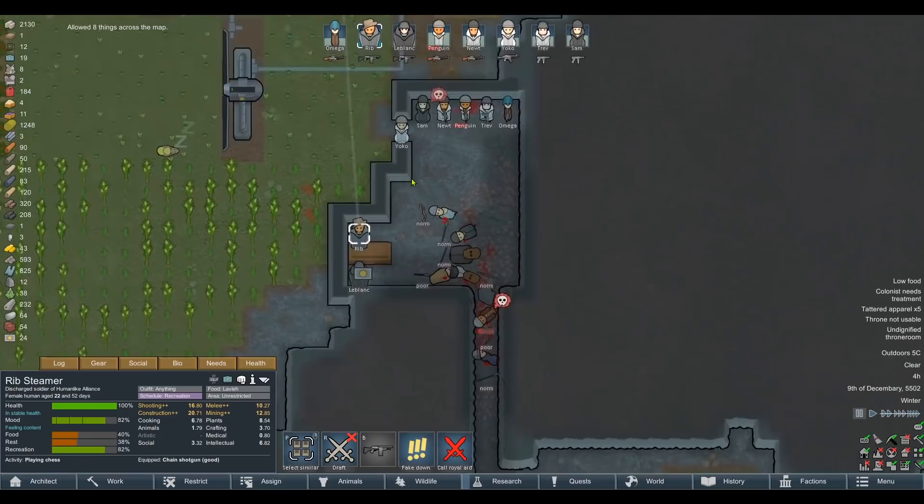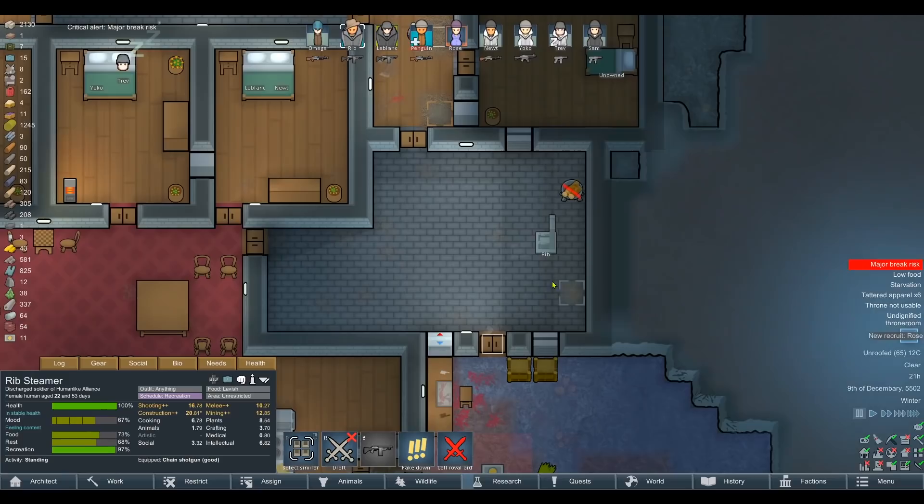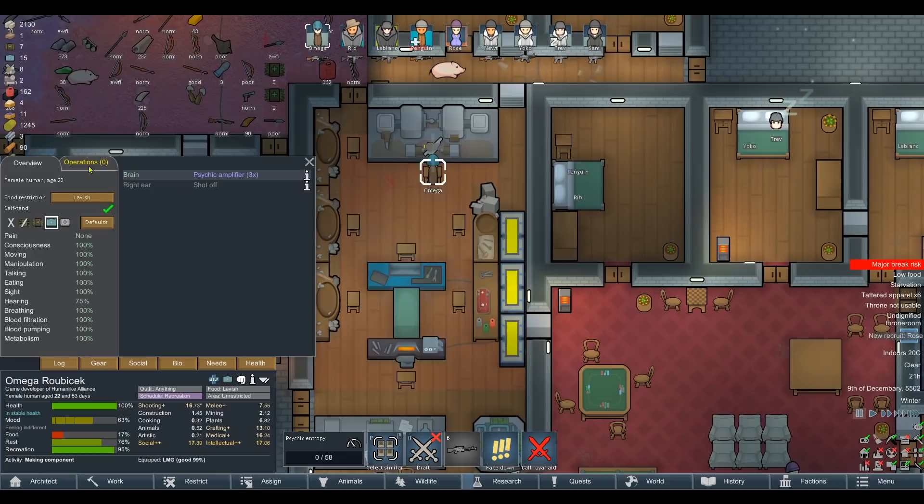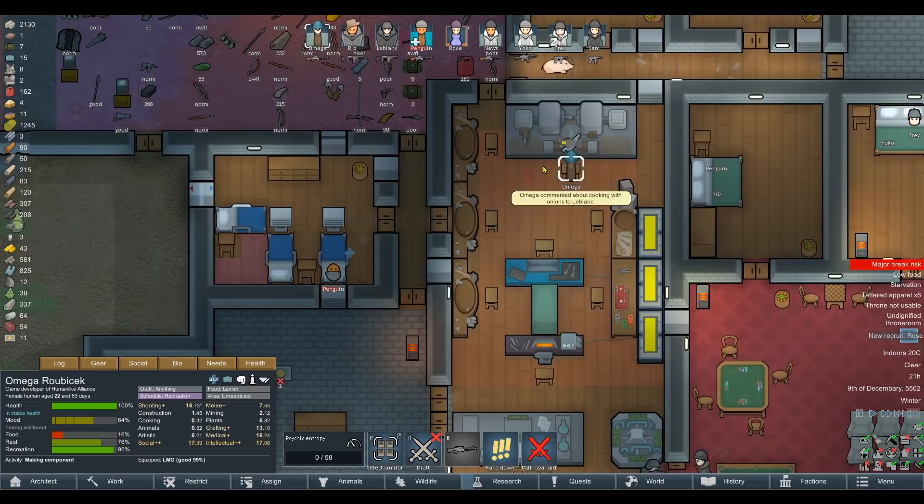Two headshots from an LMG and they're just shrugging it off — I guess it was those cloth beanies. Fantastic work — what a raid! We do have to patch this up as soon as possible, and it encourages enemies to attack something we've built. Let's capture you so we can sell you off. We also got Rose — good medical skill. That means we can install the psychic silencer and upgrade Omega massively with psychic abilities.